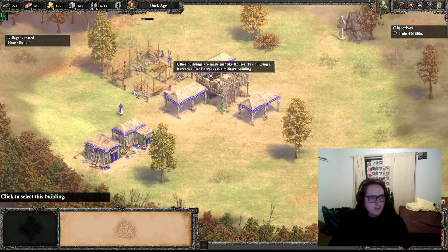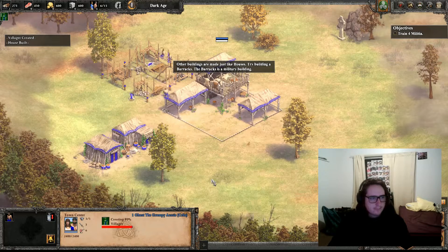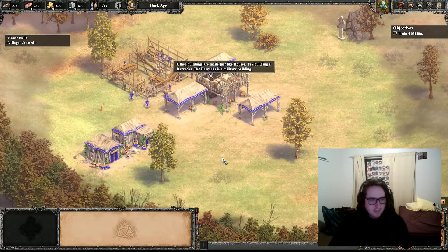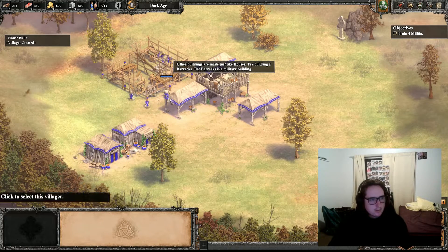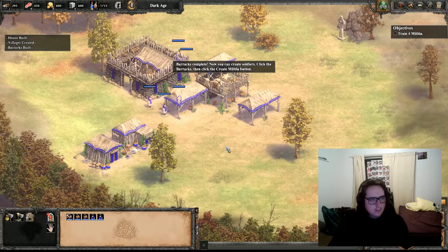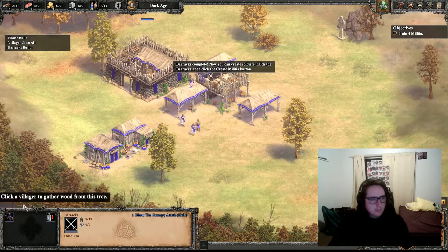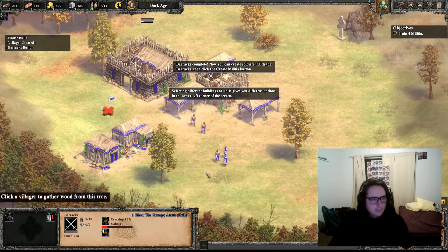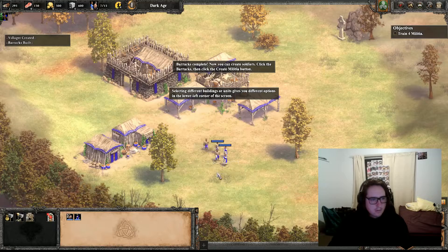Other buildings are made just like houses. Try building a barracks. The barracks is a military building. Working on it. The barracks are complete. Now you can create soldiers. Click the barracks, then click the create militia button. Selecting different buildings or units gives you different options in the lower left corner of the screen.